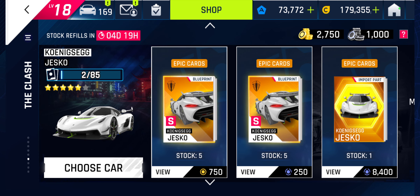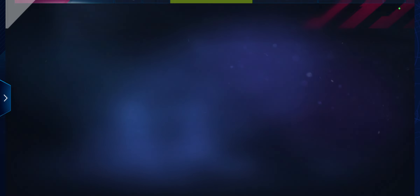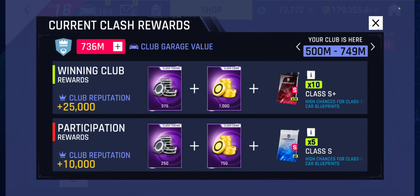We've had clash currency for over 28 days now, my club's doing okay, and I've got about 2,750 clash credits and 1,000 clash tokens. When clash finishes, if we win the next one we'll get another 375 tokens and 1,000 coins, and if we lose we'll get 250 tokens and 750 coins.